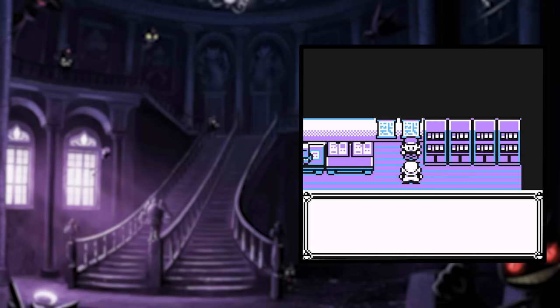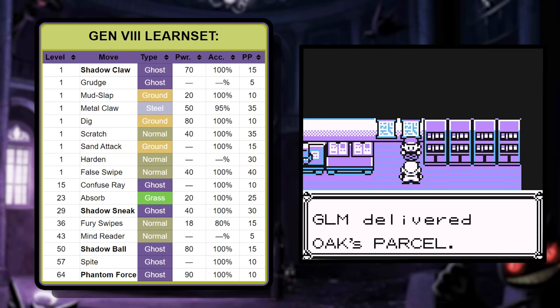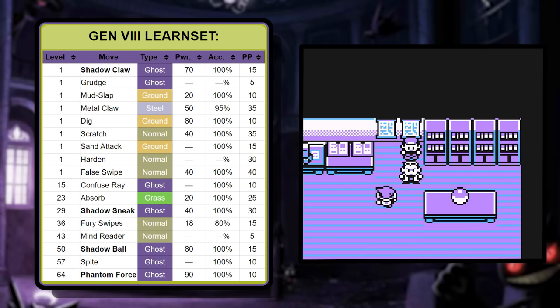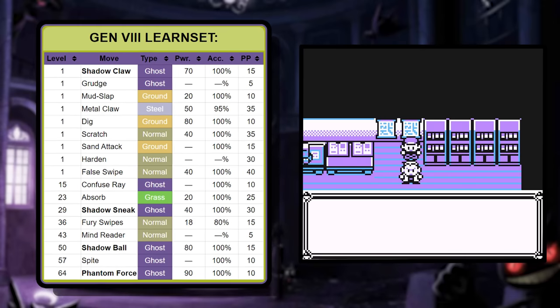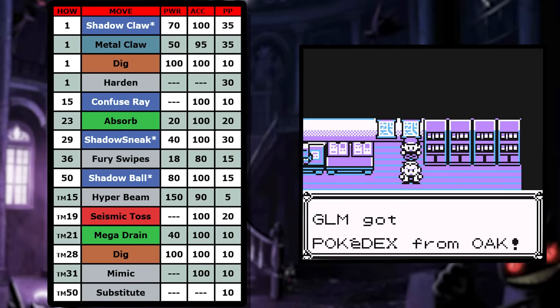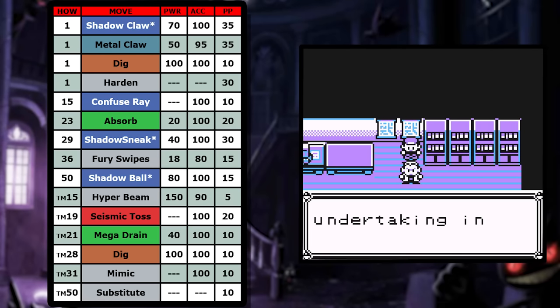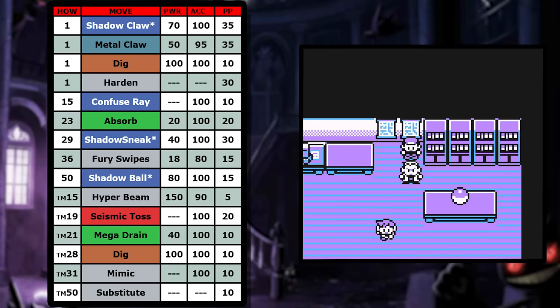I am using the Generation 8 learnset as a base here. We have new moves like Shadow Claw, which has a high crit modifier like Slash; Shadow Sneak has high priority like Quick Attack; and we all know Shadow Ball, but it does have a defense lowering chance. Metal Claw rounds out the new moves with a 10% attack boost chance, but it's just not a great move. It's worth noting that I'm also starting off with Dig and Harden.